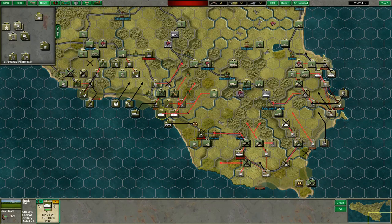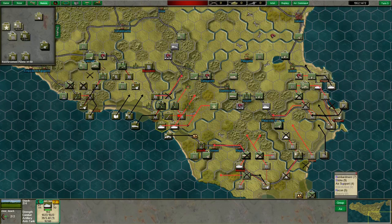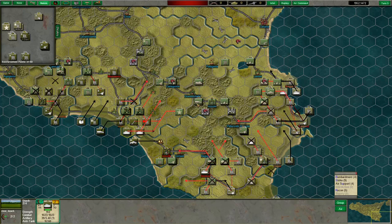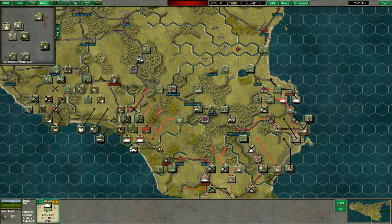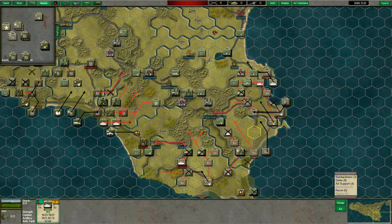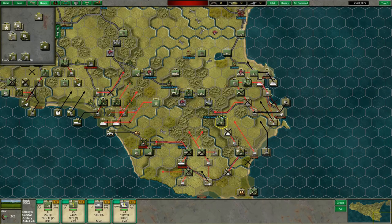Now let's get our air support and bombing runs done — again, basically bomb everything in sight. Usually you'd worry about bombing aircraft inefficiently, but we have so many air missions in Sicily because Allied air supremacy is just so overwhelming in this operation that I'm really not worried about being inefficient with aircraft — they're completely replaceable.